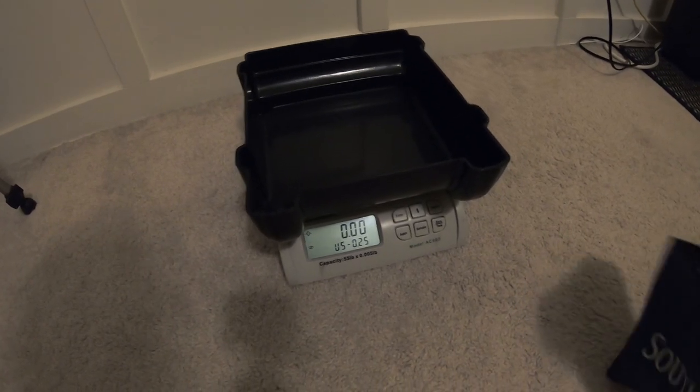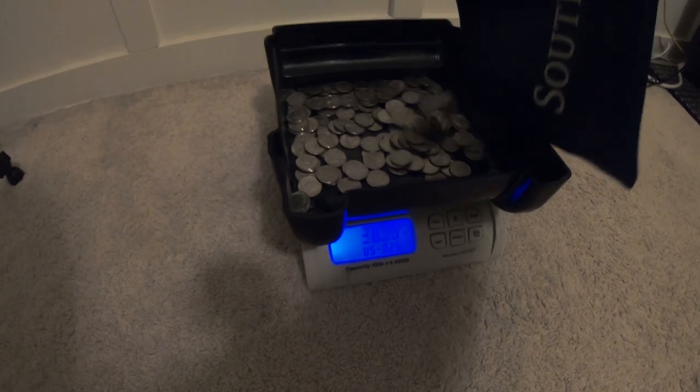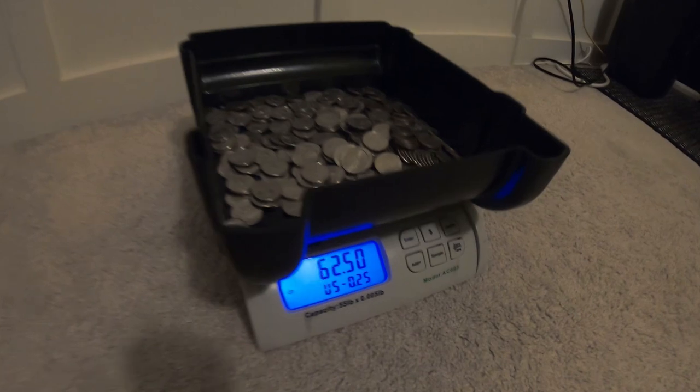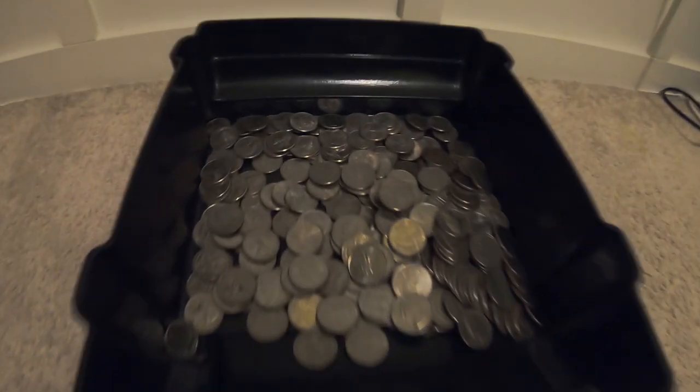Back in the studio — let's pour the coins into the scale to see how much we have. Looks like $62.50 in quarters — not too bad, that's a good start. $62.50 in the quarters, now let's go to the cash next.